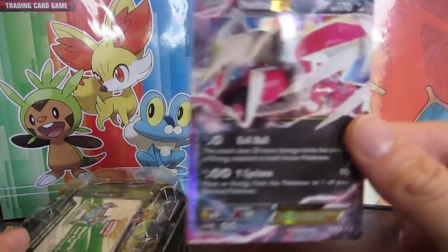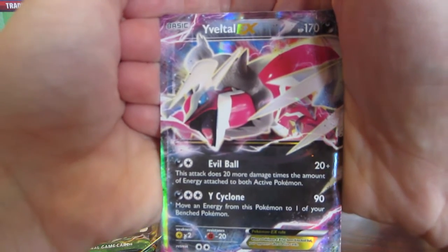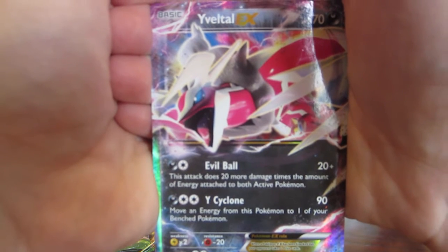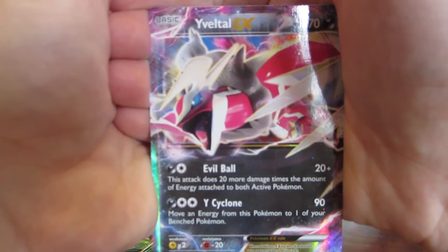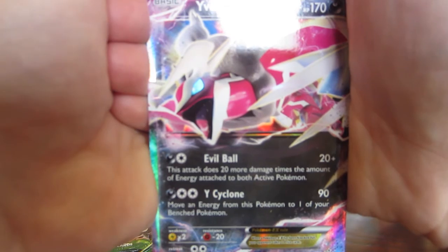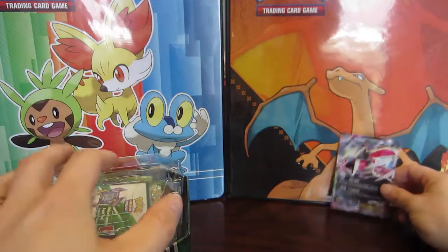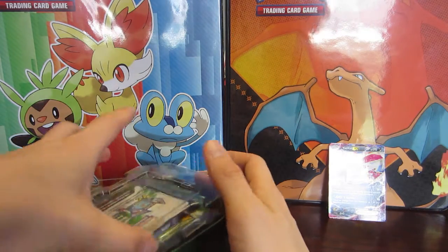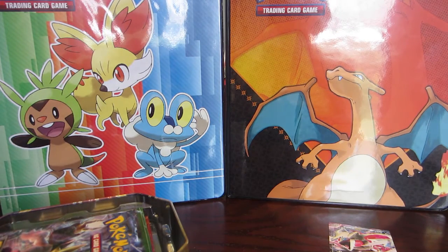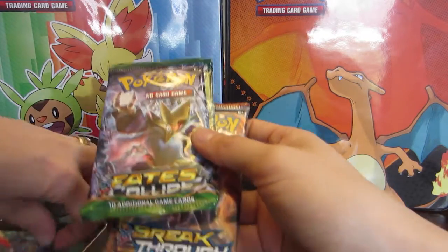We have the Yveltal promo card here. There's the shiny Yveltal. It does have the regular ability and moves that Yveltal has had, pretty much through the entire X and Y set. Evil Ball is still pretty evil — this attack does 20 damage times the amount of energy attached to both active Pokemon, so right there it already does 60 damage, which is pretty crazy. The promo card in this box I will not be giving away because it is actually for a full deck, which is really neat. If you're on the online TCG you should check that out.